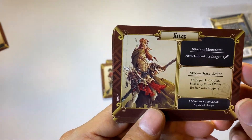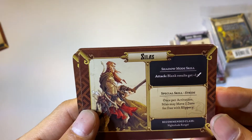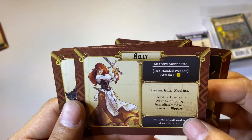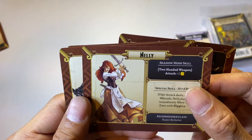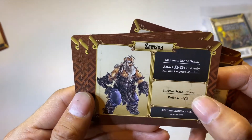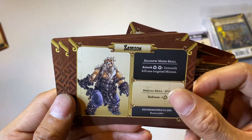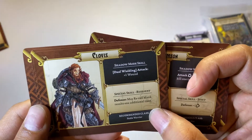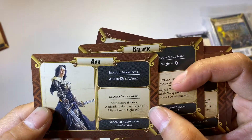So the first six heroes are from the Black Plague base game and give you more options to pick from during Massive Darkness play. The recommended classes include Nightshade Ranger, Shadow Barbarian — which is kind of weird, why would she be a Barbarian — Bone Crusher (giving us another option beyond Little Ned), Noble Warrior, Battle Wizard, and Warrior Priest.